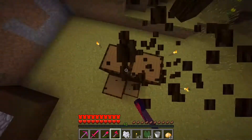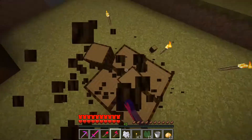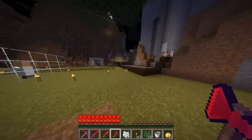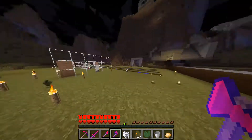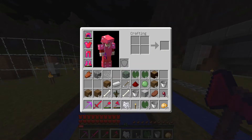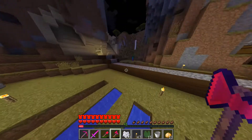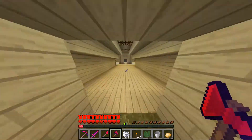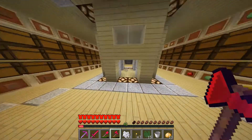That took no time at all and we got almost a stack and a half from one tree — that is absolutely crazy. I feel like we should do something with spruce wood now, it looks pretty decent and it goes with cobblestone. This is dark oak here but spruce wood does go pretty with cobblestone, so that's what we're going to go for.